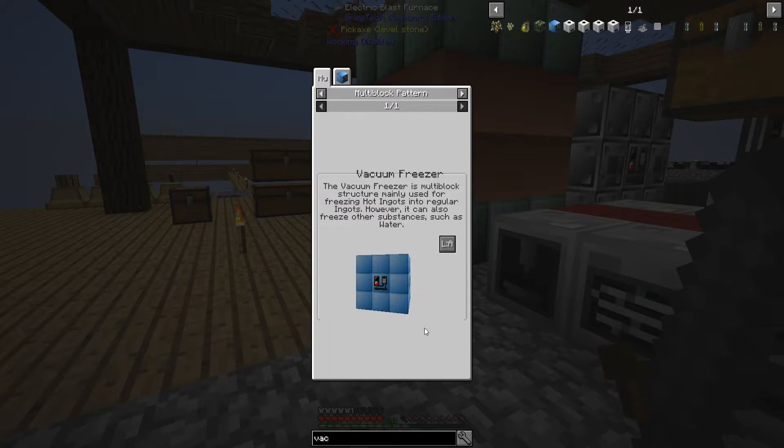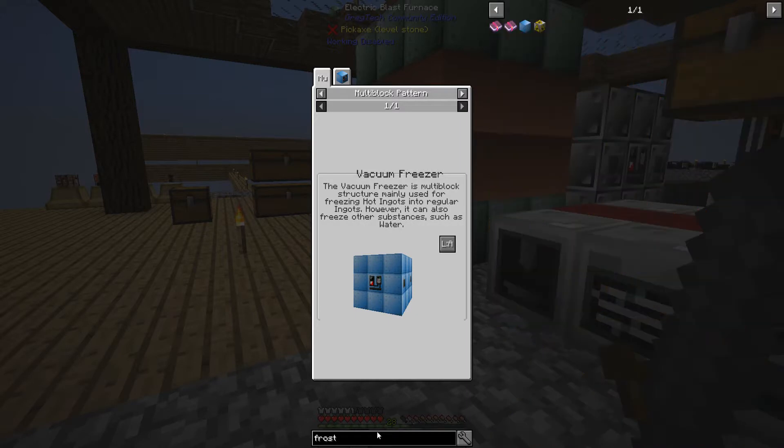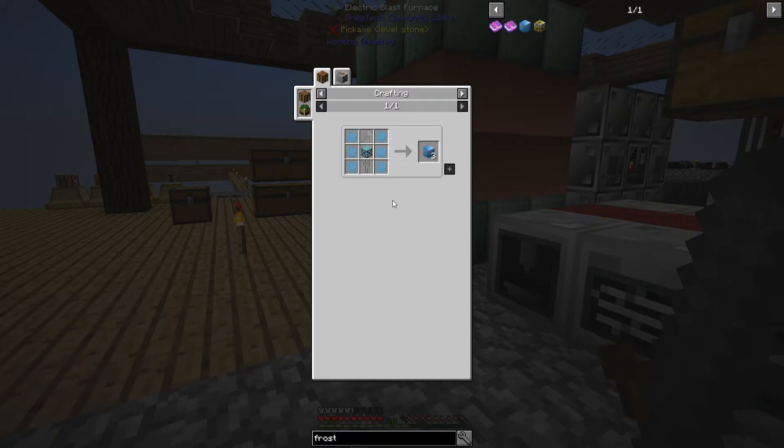The vacuum freezer is pretty easy to make — it's just a 3x3 with frost-proof machine casings. I need the usual output hatch, output bus, input bus, and input hatch — four of those, which are easy to make. Then the frost-proof machine casings: I need about 18 to 20 of them — 9 on bottom, 9 on top is 18, plus 19 or 20. Those are just pure aluminum — I get 3 per craft, so I need about 7 crafts requiring 21 plates.